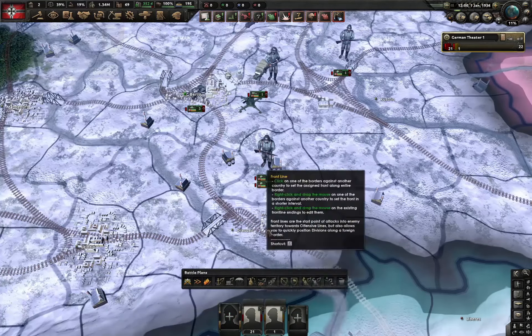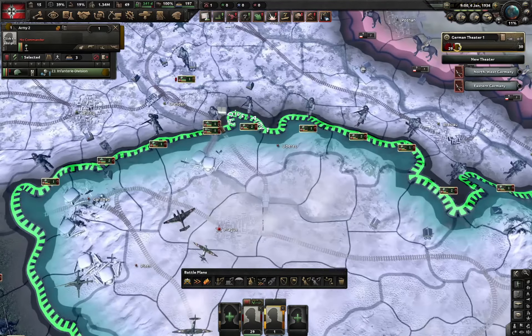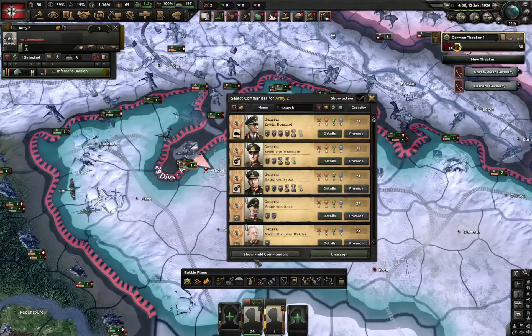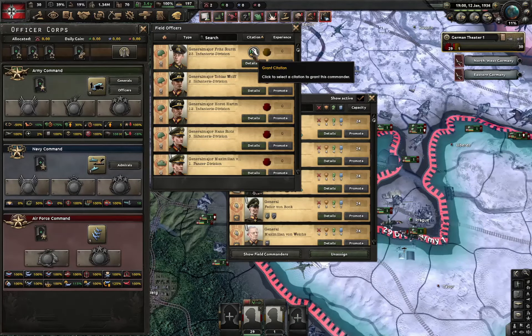Now, here's how we can farm the citations. There are three ways. The first way is by simply taking the capital. While doing that, you should avoid taking any other victory points. This guy is about to take the capital — and if you go here, he now has one citation.